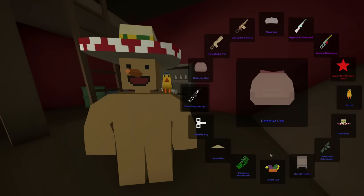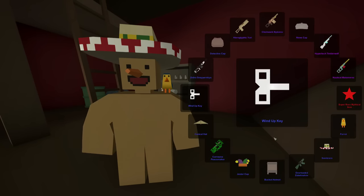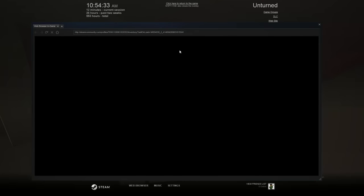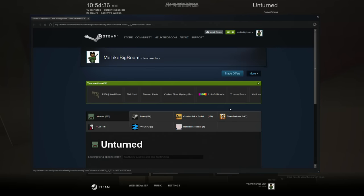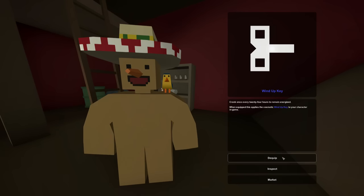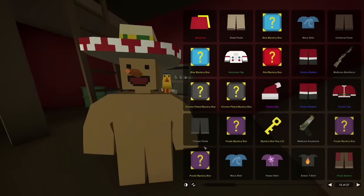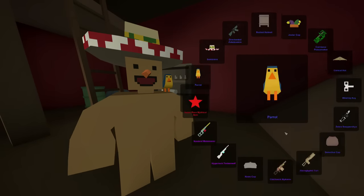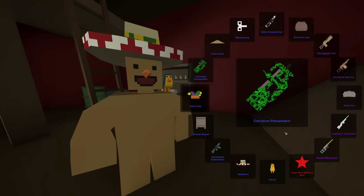Do we have ourselves a wind-up key? Oh heck yeah! This is awesome - this is something that I've been really wanting. I was about to buy it yesterday on the market, but there were actually none on the market as of yesterday. Look at it - it sold for $9 down to $0.80, $3, but right now there are none on the market. Looks like people really do not get these very often. Now I have a wind-up key on my back - that's kind of cool looking. It also replaces your backpack slot, so you can have an Alice pack on and a wind-up key on your back and nobody would know.